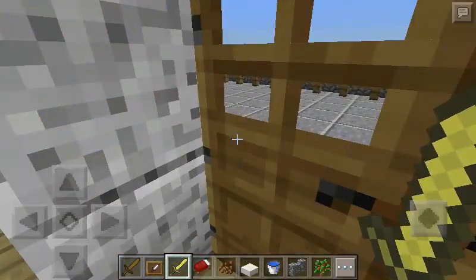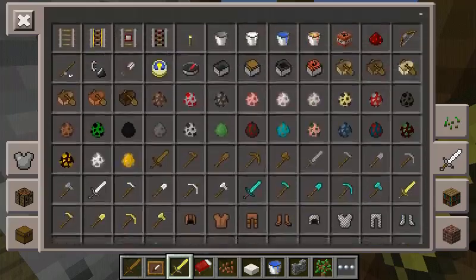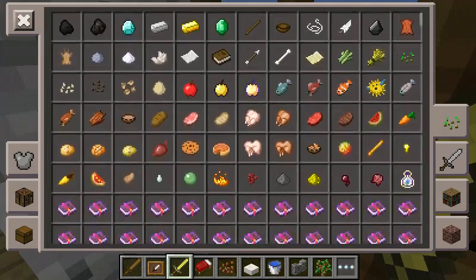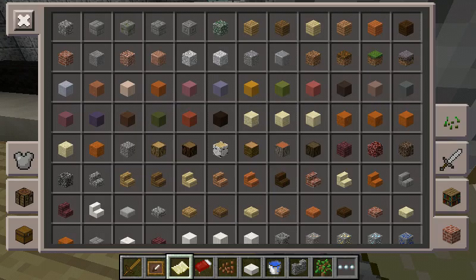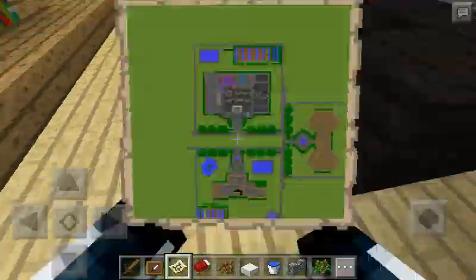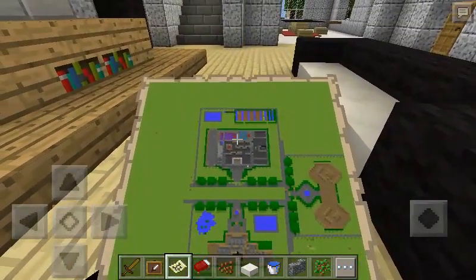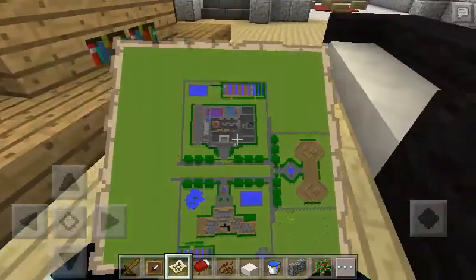I'm gonna go ahead and see what I have in my inventory. Blocks. Hold on — how do I see the map? I'm in the house where my little plus sign is. And this is my house — you can see that's the pool, the garden, and inside that.